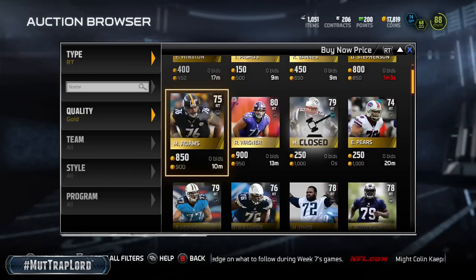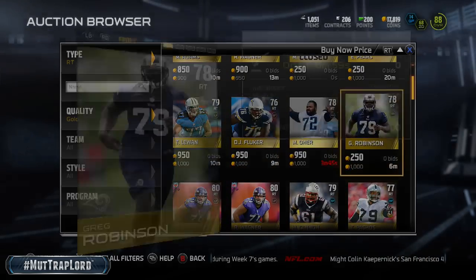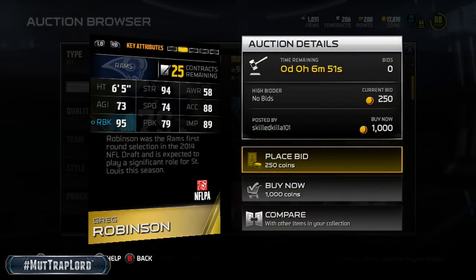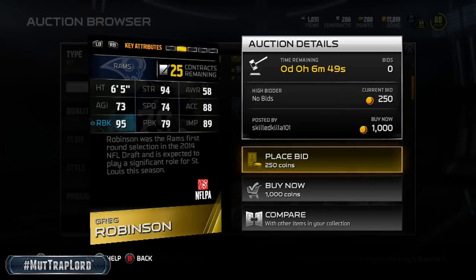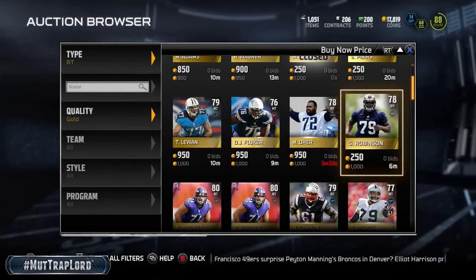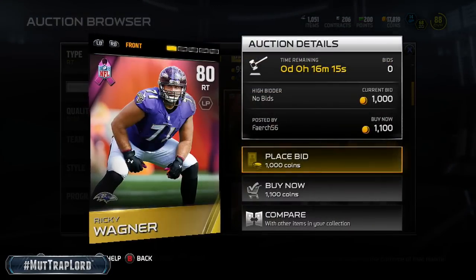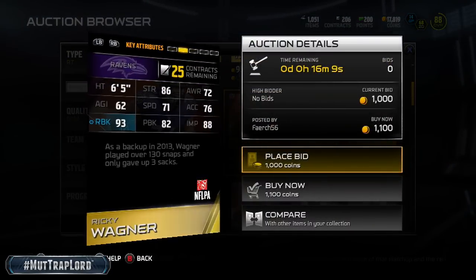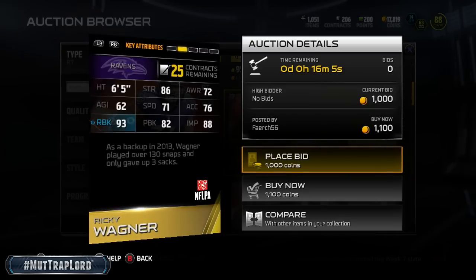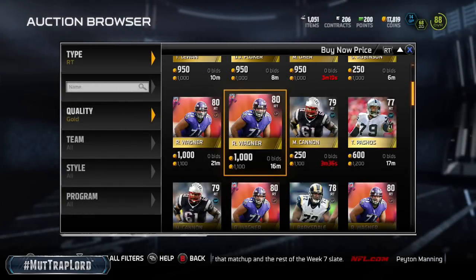I love a solid offensive line. This Greg Robinson card isn't bad — a thousand coins. His stats: 94 strength, 95 run block, 79 pass block, 89 impact block. At a thousand coins you can run with him. I usually like my linemen to be over 80, but that's not bad. And there's a breast cancer awareness card: 86 strength, 93 run block, 82 pass block, 88 impact block — not bad, especially for a thousand coins. That's a great budget card.